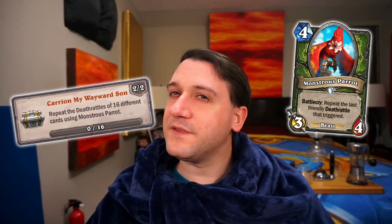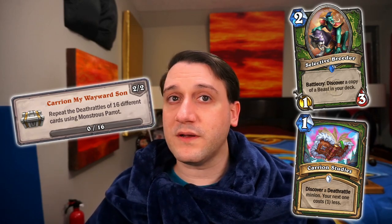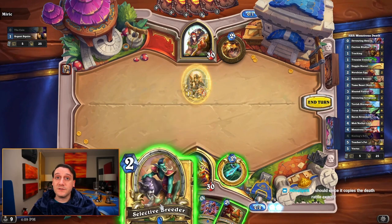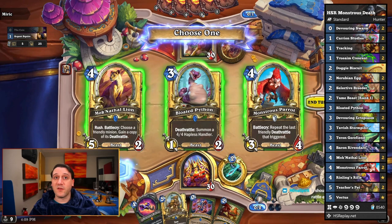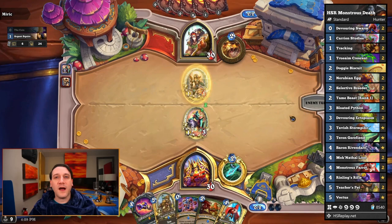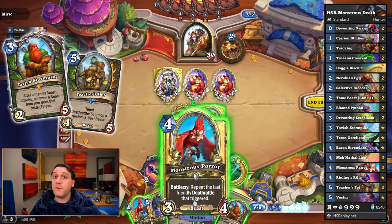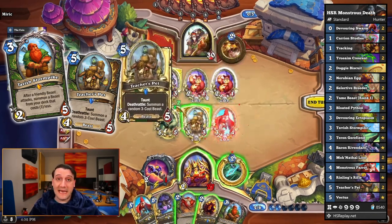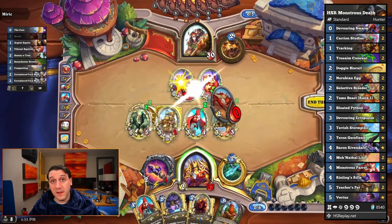For Hunters, we have Carry On My Wayward Son. This asks us to have Monstrous Parrot repeat the death rattles of 16 different cards. Neither of the decks we're introducing have 16 different death rattles, so you will have to do some minion swapping after every game or couple games. With cards like Selective Breeder and Carrion Studies alongside a fair number of death rattles, this one is pretty swift to knock out. The deck we introduced in our quick and dirty guide is the one we used, but this Monstrous Death Hunter from HS Replay also includes a fair number of death rattle minions alongside two copies of Carrion Studies. You can get a couple extra death rattles pulled from the deck more quickly thanks to Tavish, but he can also pull your Monstrous Parrots if you're not careful, so make sure you have the copies of the parrot you want to play in hand before attacking with Teacher's Pet and Tavish. If you just keep track of which death rattles you've managed to copy and swap for other cheaper death rattles after each game, it'll be done quite quickly.